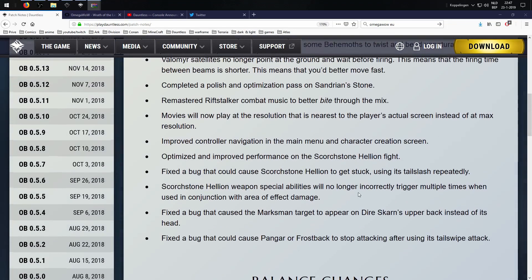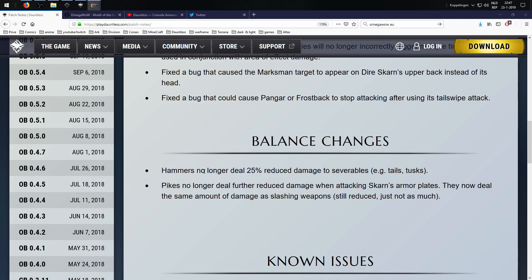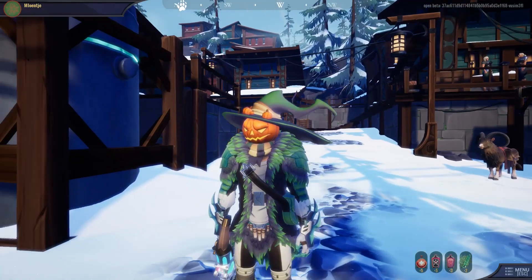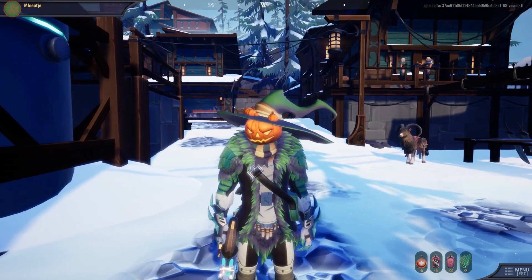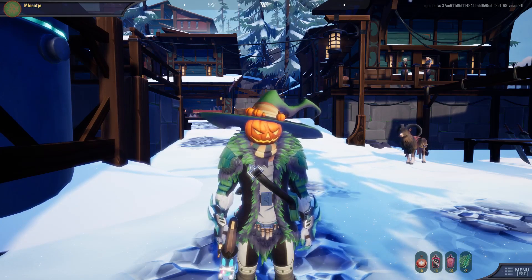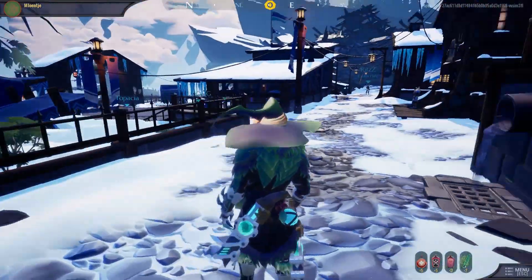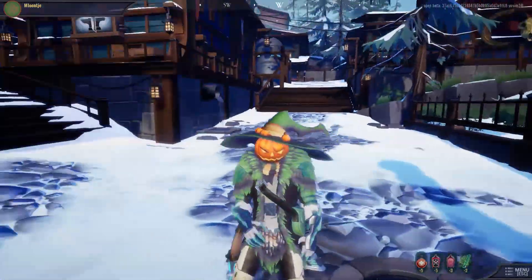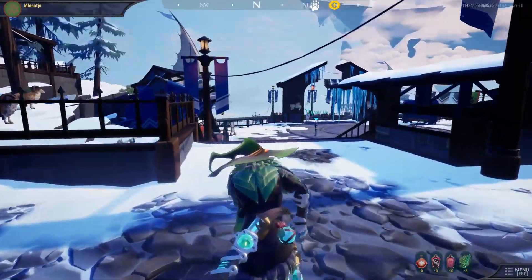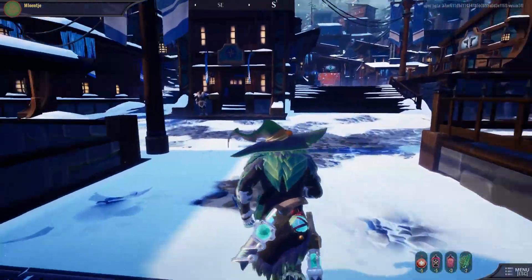So, quality of life fixes and balance changes. Nothing really big or major. The hammer reduced damage to breakable parts — that's pretty good. And the pike fix for Scarn's armor plates is really good too; you'll still do reduced damage, but not as much. Most players tend to focus on when bigger damage changes will happen and don't tend to look at the overall smaller changes to performance or islands — but every fix they do can only make the game better.